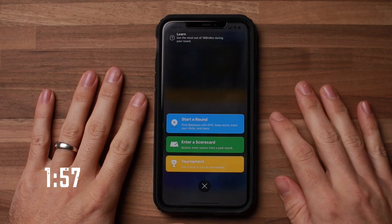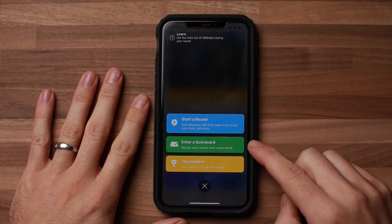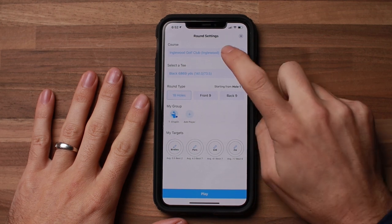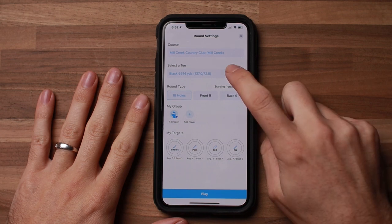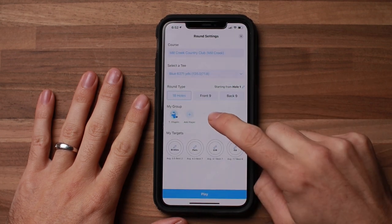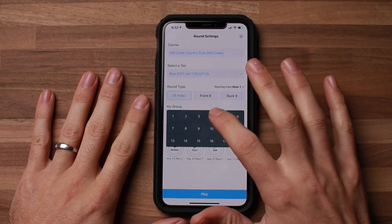From the home screen we'll click the play button down at the bottom. It gives us three options. We are not playing in a tournament or posting a previous scorecard for our handicap, so we will select the first option: start a round. We will need to select a course. It automatically shows us the three nearest courses to our location. I'm gonna use Milk Creek for this example. We will then select the tees — let's go with the blue tees. You can add other players in your group to keep their scores, and finally you can set personal goals or targets in the round.